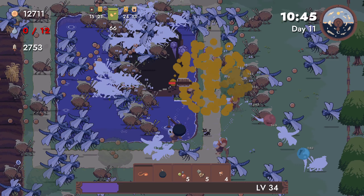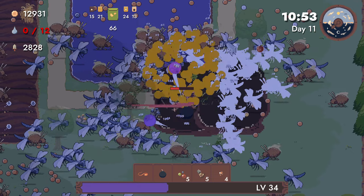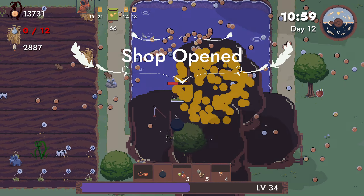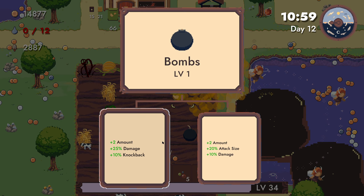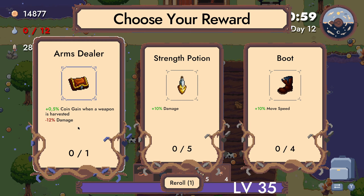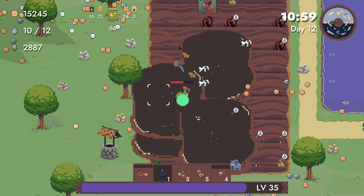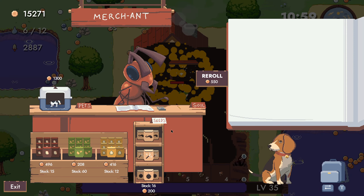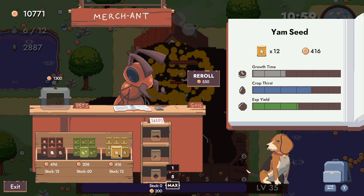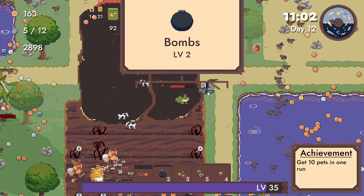He might grow faster — I'll take this. I'd rather have the cat but it didn't show up. Damage up and knockback when a weapon is harvested — that's kind of late, give me damage up. Dead pets in a single run. Give me bombs, and just start buying most of the other stuff.